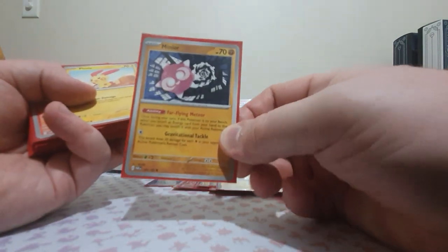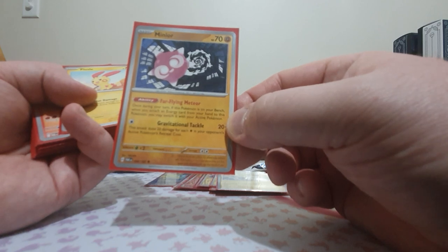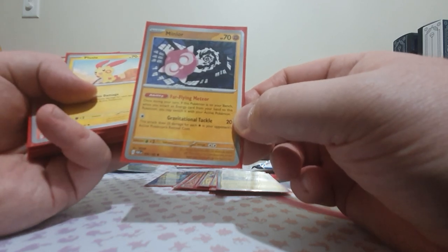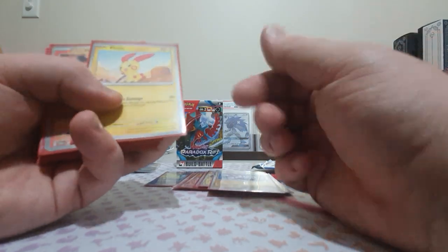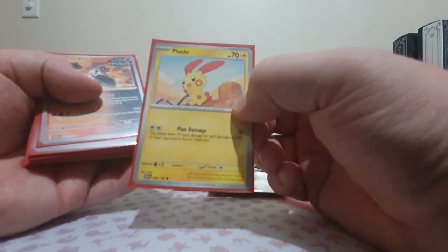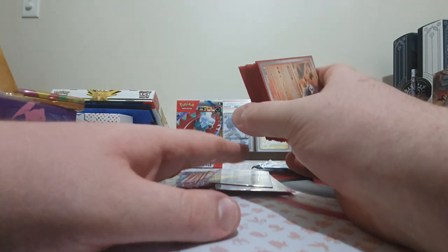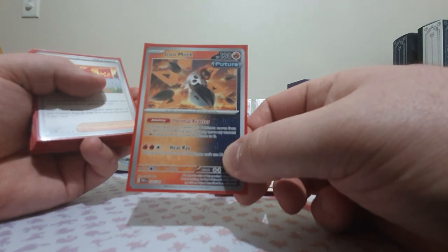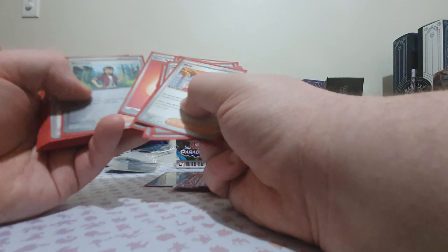I had a Minior, but the only time I got it out and could attack, its attack does 20 damage for each retreat cost of my opponent's active — and my opponent reduced their retreat cost to zero so I couldn't actually attack with it. I ran one Puzzle of Time, which was probably a mistake. Some of those spots should have definitely been left as the Aegislash line. I also didn't get any Iron Moth sadly, so I wasn't able to get off the ability to shift into the active and get all energy attached to it.